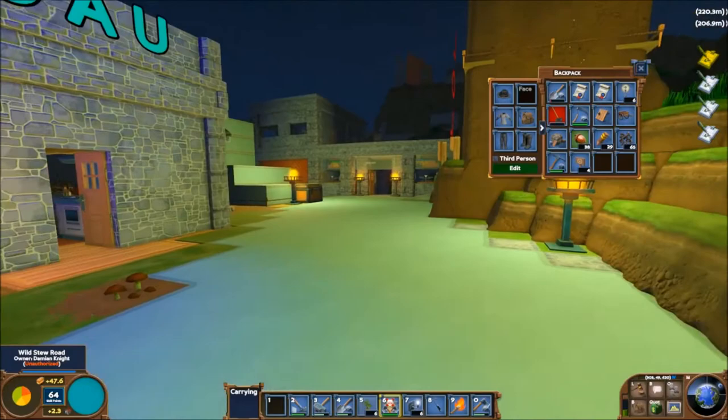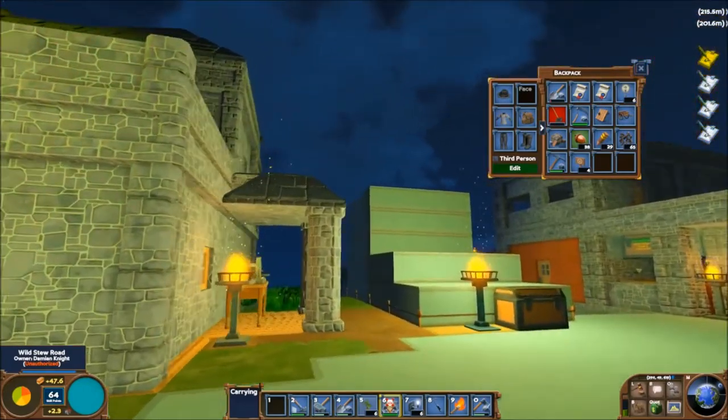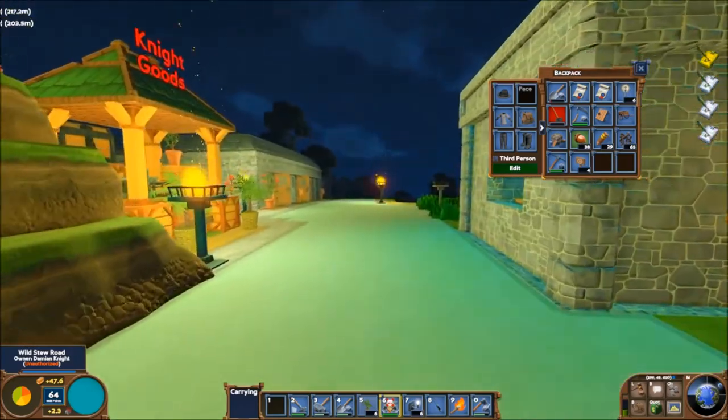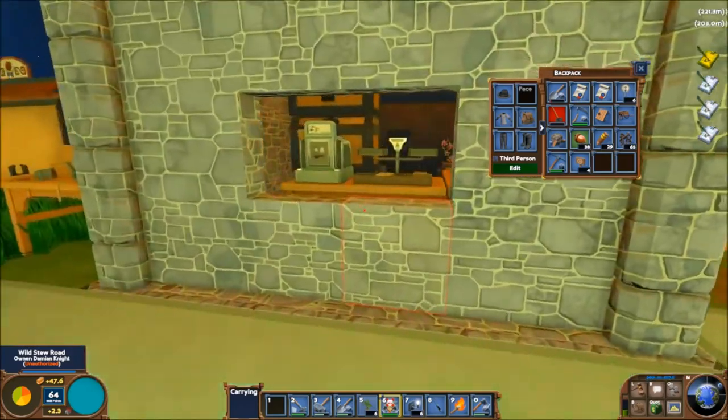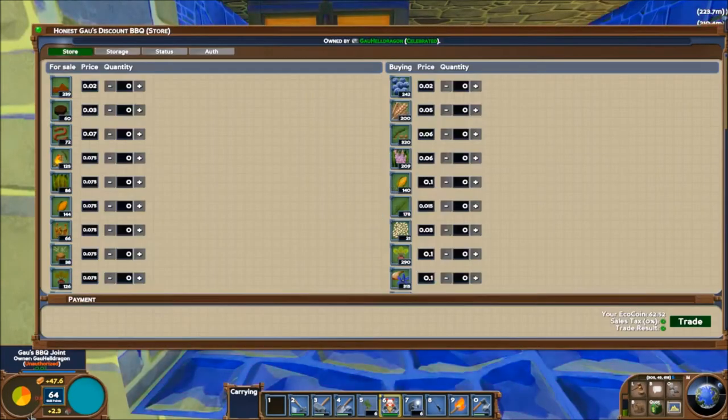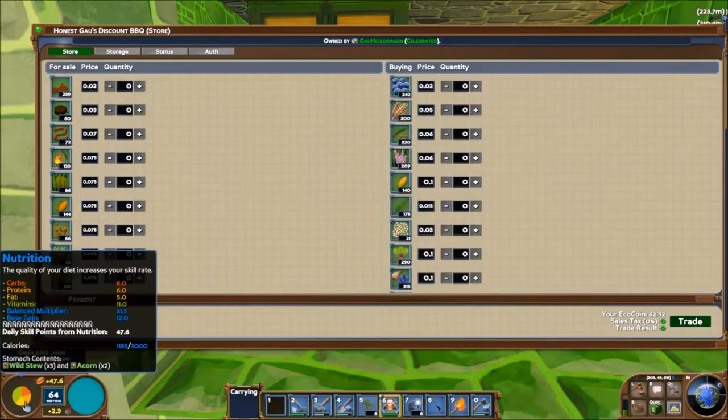Here we are at Goe's restaurant. Goe Hell Dragon is a player on my server who really cornered the market on food and has managed to make so much money and be so successful at selling food that they have tons and tons of free skill points. If you look down at the bottom right, you'll see a pie chart.